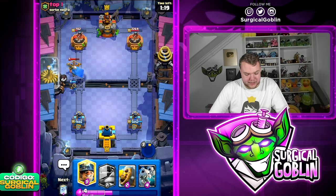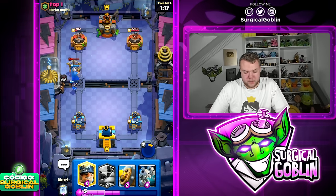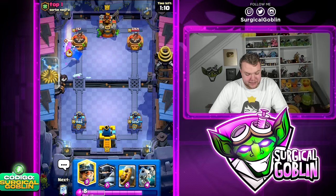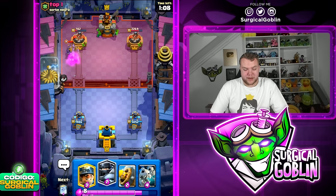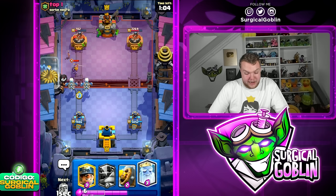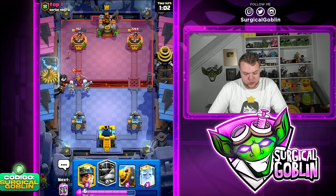He goes X-Bow — let's go Little Prince and I'm going to pop the ability instantly. Ability plus Little Prince does a really good job against the X-Bow. That's a 6-for-6 trade but he still has to defend. He spent 8 Elixir and still needs to be responded to. We got a lot of value there.